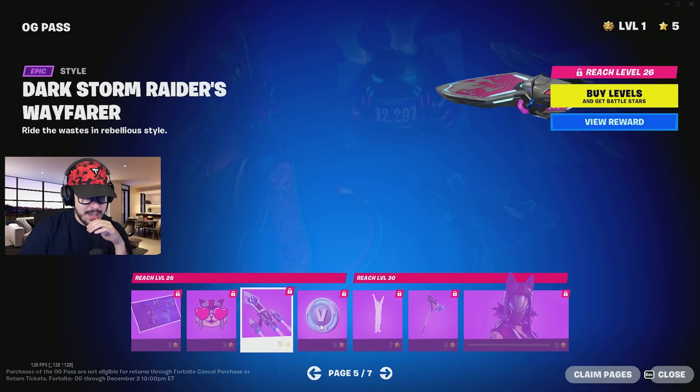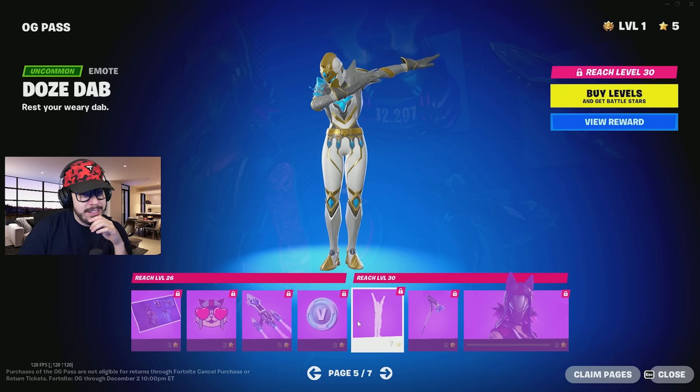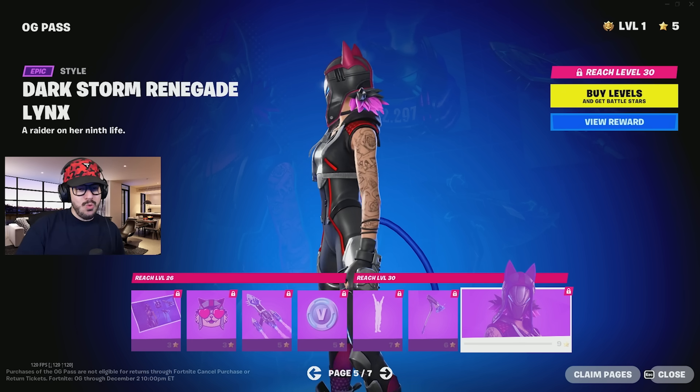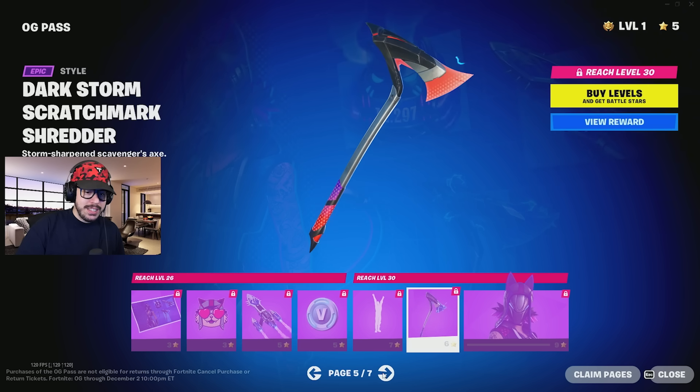And then you can go ahead and get some more different styles, and you get this emote — Doze Dab. They're bringing the dab back! And then look — Dark Storm Renegade Lynx. That is a nice style. I love the color changing, and there's a good O2 links in the pickaxe too.